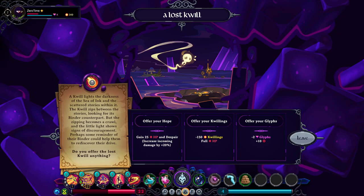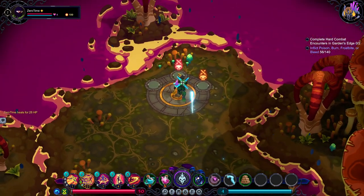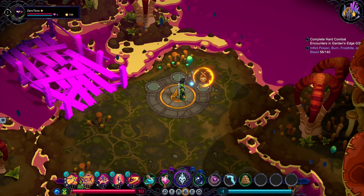Do you offer the lost quill anything? In 25 HP and despair. What is despair? Increase incoming damage by 20%. Give them money and I get full health back — that's probably a safe one. Minus two glyphs plus 10 HP. Let's just go with the full restore.